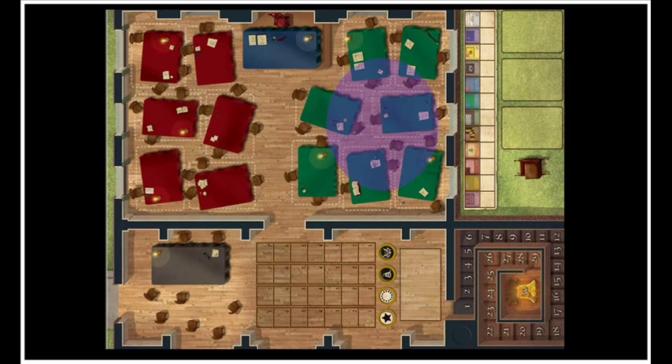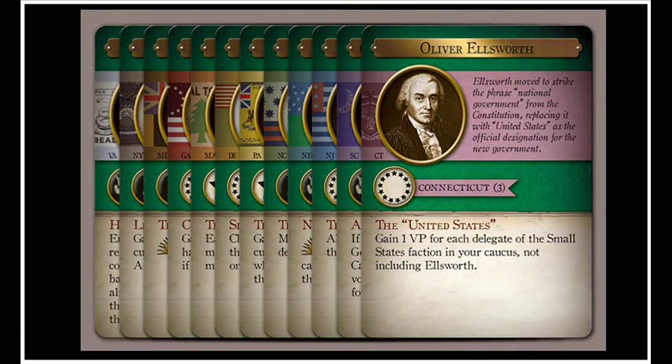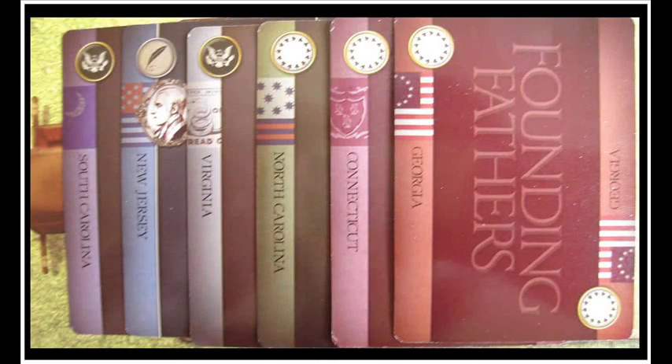The two sections are simply the yay side and the nay side. There are 55 cards in the game, one for each delegate that was present at the convention. The cards have the delegate's name, some flavour text, the state they are affiliated with, and the faction symbol, which will be either Federalist, Anti-Federalist, Large States, or Small States. On the back of each card you'll be able to see what state and faction the card belongs to, but not who the delegate is.